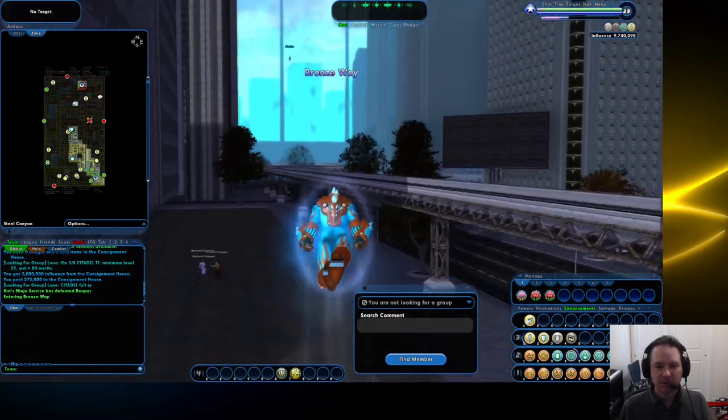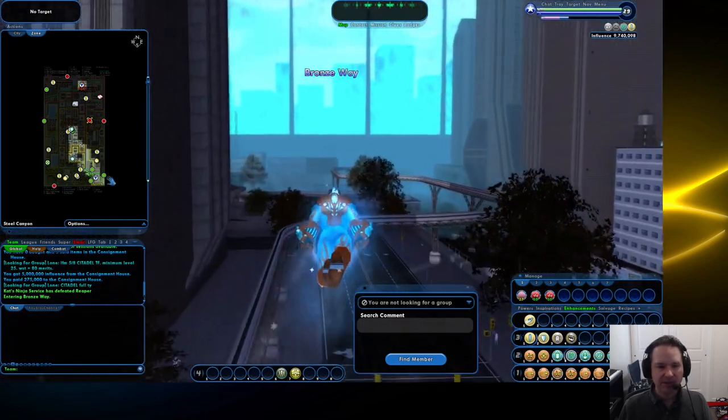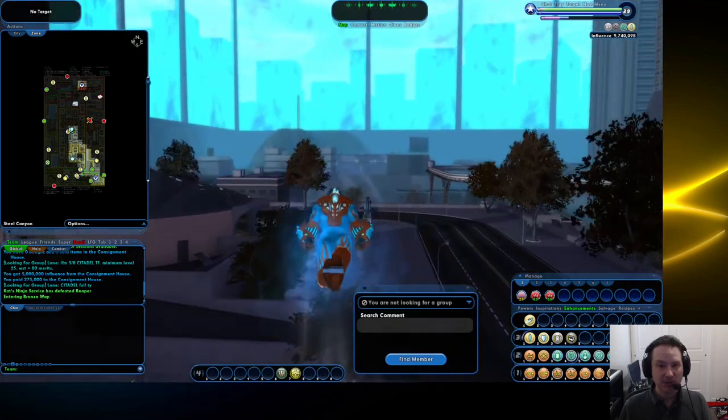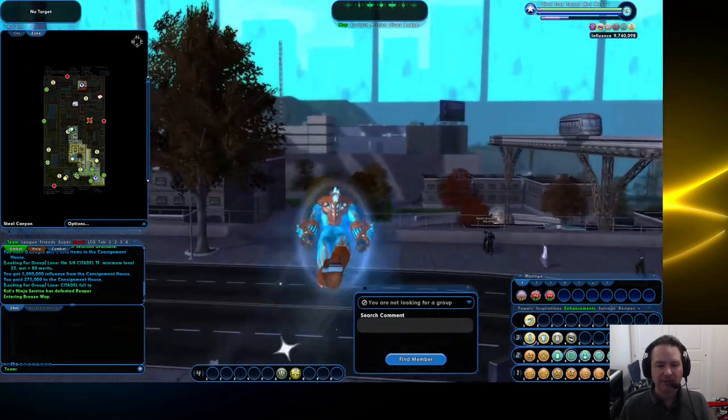We're going to be in Steel Canyon today - Steel Canyon South - there's a university here where you can make Invention Origins or IOs, so that is where I am flying my character to head over there.